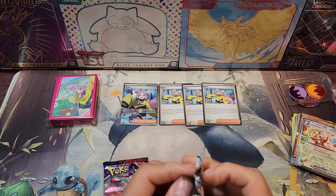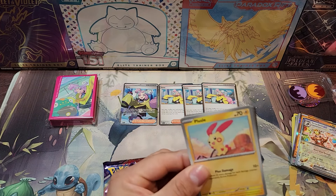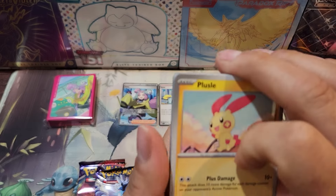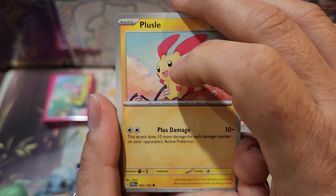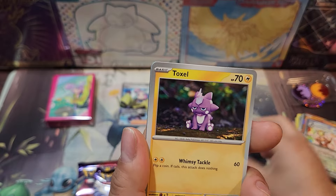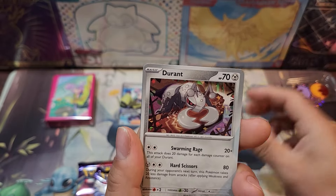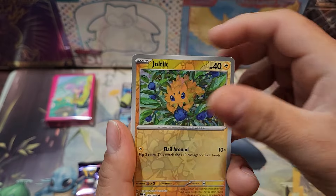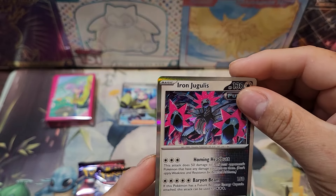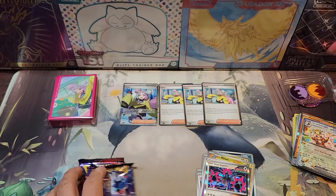Let's go with Paradox Rift. I think one of my kids left their phone on — you can hear the alarm ringing. We got Plusle, Tandemaus, Toadscool, Toxel, Garbodor, TM Evolution, Durant, Joltik, Munchlax, and Iron Jugglers in the back. Not much there. There's the code card.